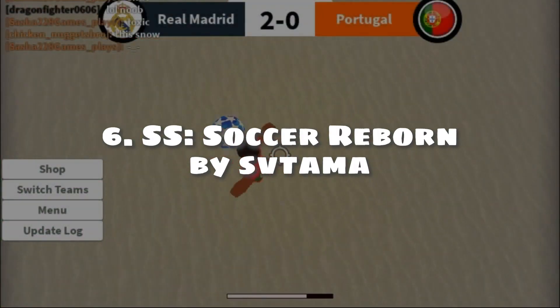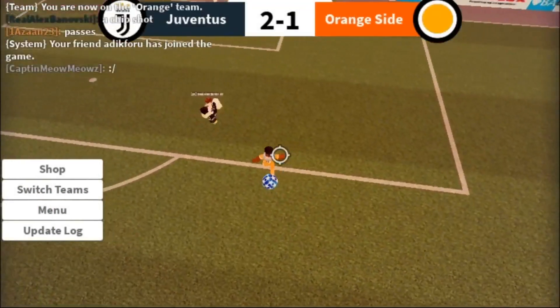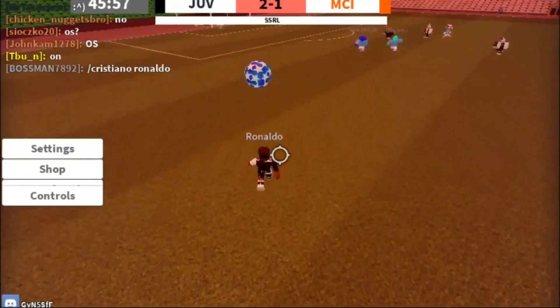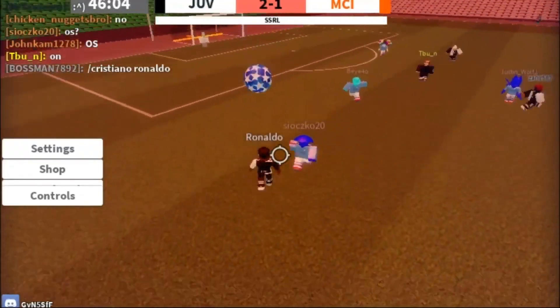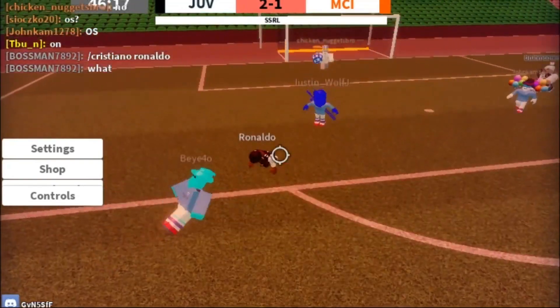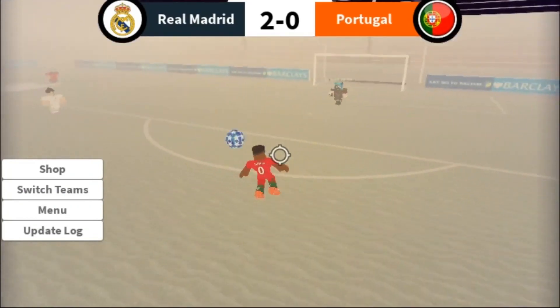Number 6: SS Soccer Reborn by Svatama. Imagine Prime Football Reloaded, but with better graphics — yes, that is SS Soccer Reborn. SS Soccer Reborn is another simple football game seen from the over-the-shoulder type of view; get the ball into the other team's goalpost and that's it. With the usual Roblox physics, just enjoy the game. Check the game out.